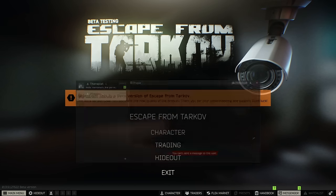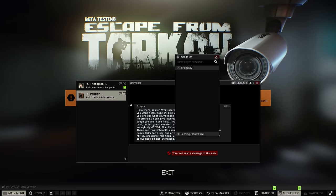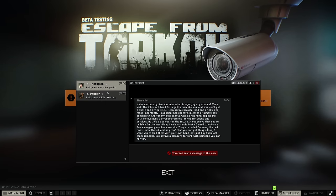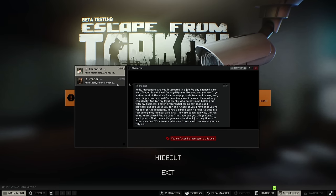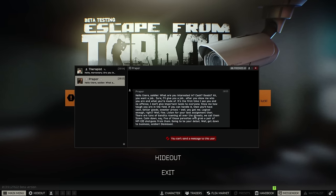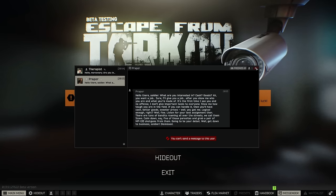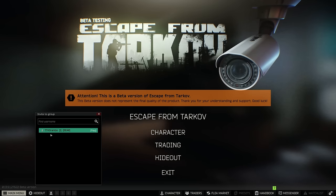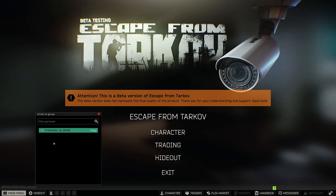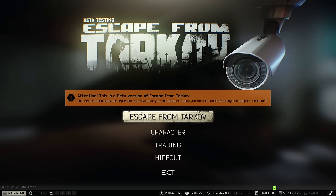At the main menu, if you want to add friends, there's a messenger at the bottom. Hit Friends, type in their name, and add them. This screen is also where you receive quest rewards — hit 'Get' or 'Receive All' at the bottom. If you want to play with a friend after adding them, go to the bottom left next to Hideout, click 'Invite to Group,' invite them, and continue from there.